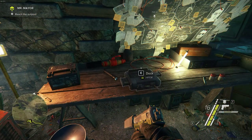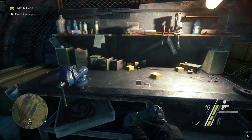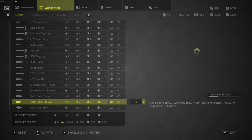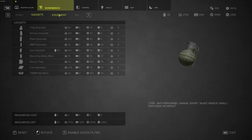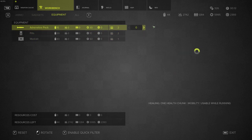So Sniper Ghost Warrior 3. There's a few different things you can do. With the workbench you can actually make bullets with the casings you've picked up. You can also make gadgets, so your frag grenades, all that sort of stuff and equipment — pills, med kits, whatever.